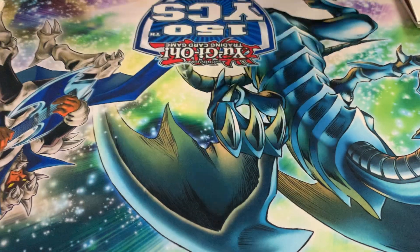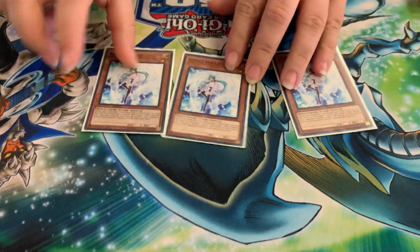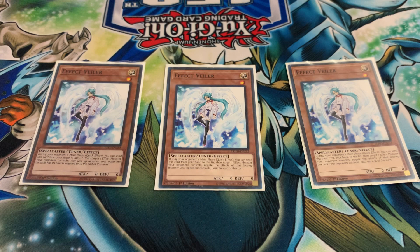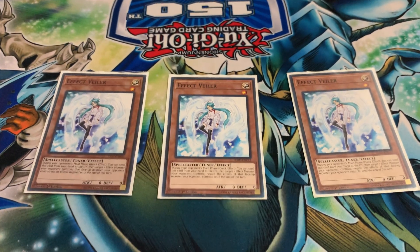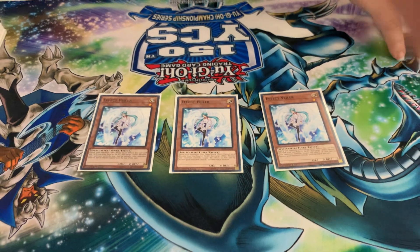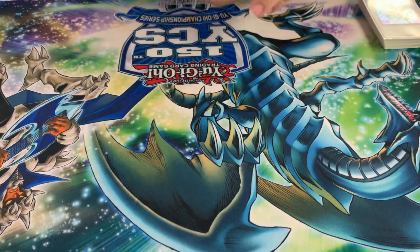To finish off the monster lineup, there's Effect Veiler — obviously for Sage with Eyes of Blue to search him out to pretty much stop other players from doing whatever they want. Sage can deck search for Effect Veiler too, which is also good.